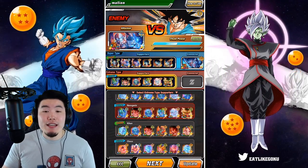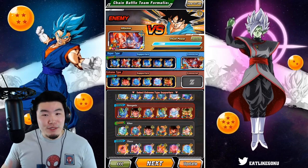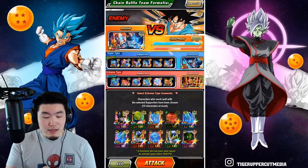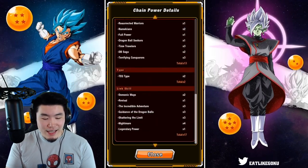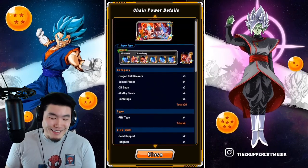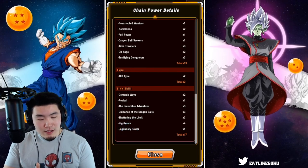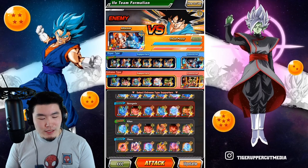This one is a little bit confusing to me. That's why I didn't make a guide, because I'm not completely sure how to go about this. For the connector, everybody is using the LR Team Inking Piccolo. We do have the full bars filled, but the links, categories, and types are very, very minimal because the units are all over the place. I don't think we can really do much better than this, although maybe a little bit better.